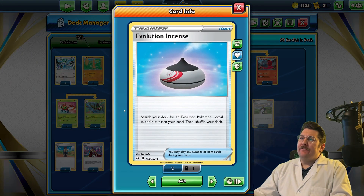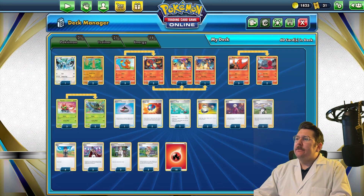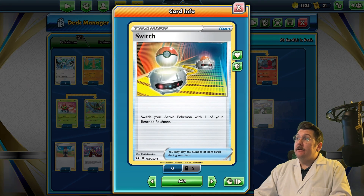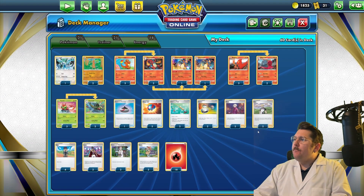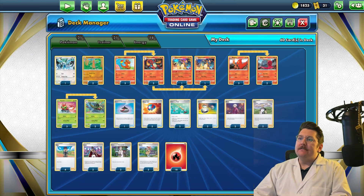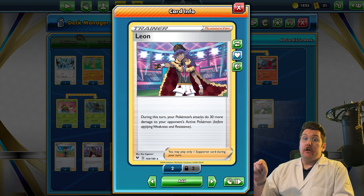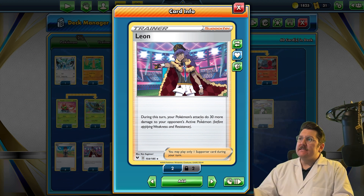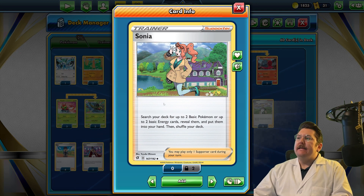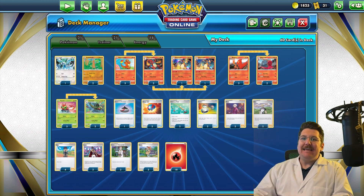We have the Evolution Incense - only one unfortunately - to get Evolution cards in hand. The Great Ball helps get more Pokemon going. This is how you'll recycle Pokemon that die, like your Charizards and Energies, and if you need to switch and don't have the energy cost, or they're paralyzed, you've got a Switch. We've already talked about what Bede is good for. You've got Dan to draw two to four cards, Hop to draw three cards. Leon - you're not really looking to use this card, you're trying to get it into the discard pile so your Charizards are hitting huge damage. Professor's Research: discard your hand, draw seven. Sonia is very good at the beginning of the game when you're trying to get your bench set up. 18 Energies - don't worry about discarding these, you have the Ordinary Rod.